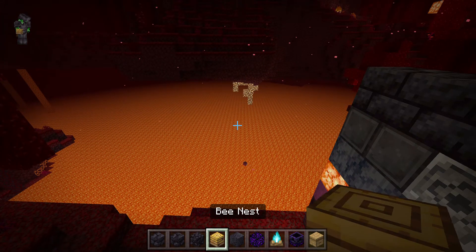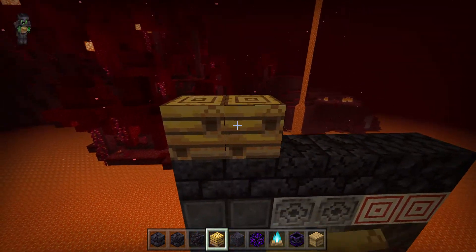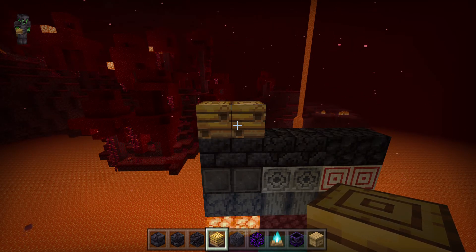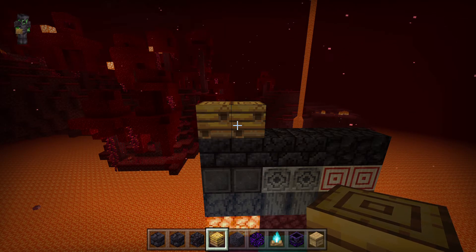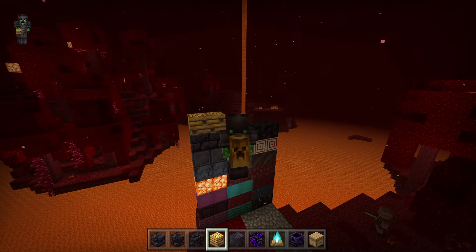The next thing I'm showing you isn't actually part of this update, but I'll show you anyway — it's Beehives from the Buzzy Bees update. Bees go into them and make honey — that's how they work.